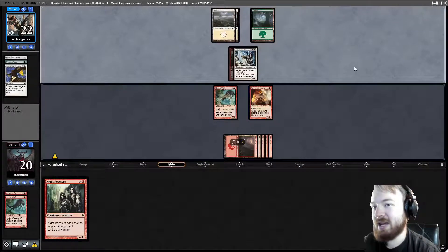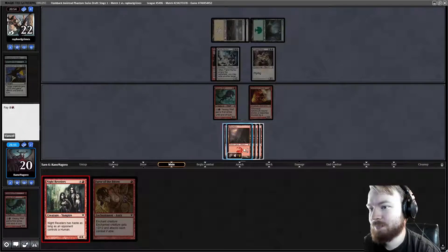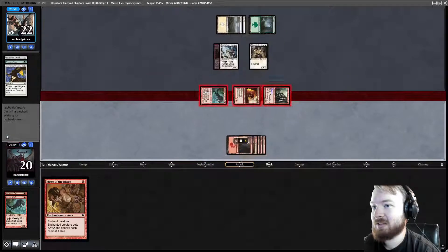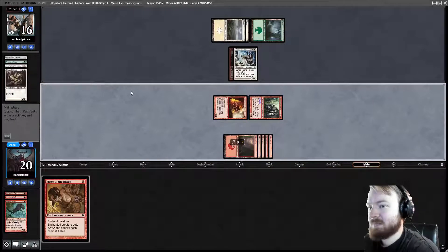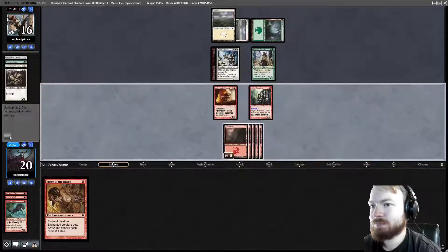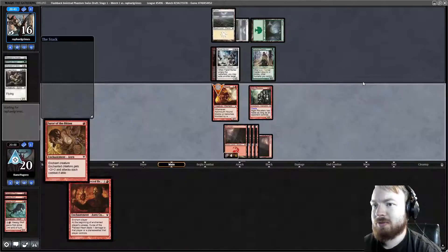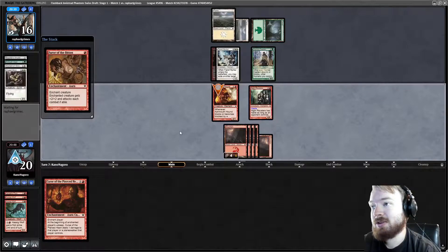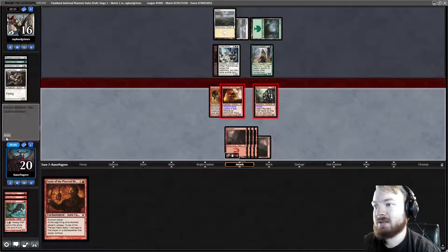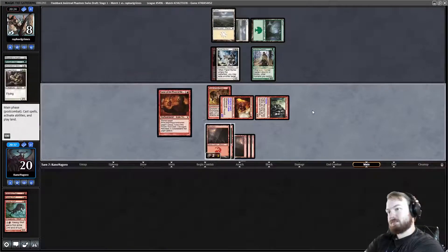This lets us play Ash Mouthhound, which is another creature that can attack into Fiend Hunter or Chapel Geist. We untap and draw Furor of the Bitten. Play Night Revelers, go to combat — I'm just going to attack. If they block Kessig Wolf and kill it, that's fine. Opponent takes six, pass the turn. Opponent is a bit stuck on mana. Draw Curse of the Pierced Heart. Hamlet Captain, when it blocks, can pump Fiend Hunter. So we put Furor of the Bitten on Ash Mouthhound to give both creatures 4 power. Go to combat, attack for 8. Opponent takes 8 and goes to 8. Put a Curse of the Pierced Heart on that player.